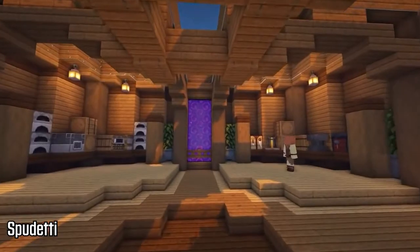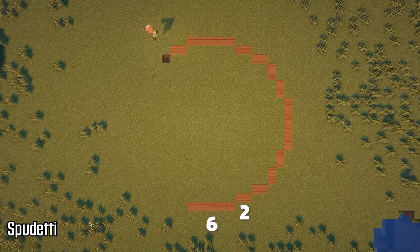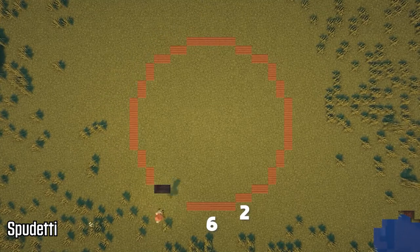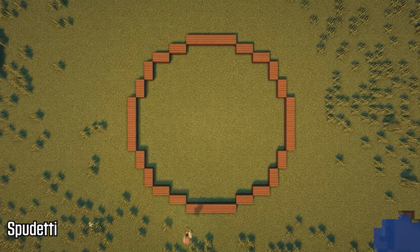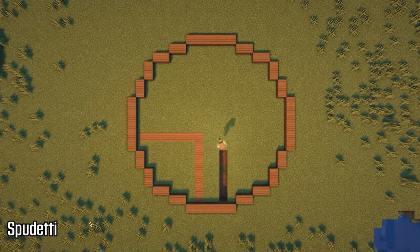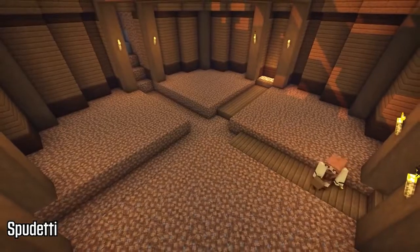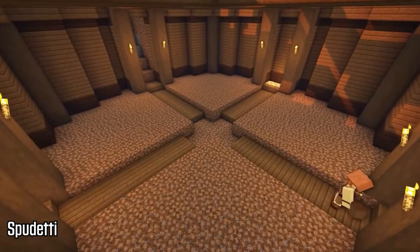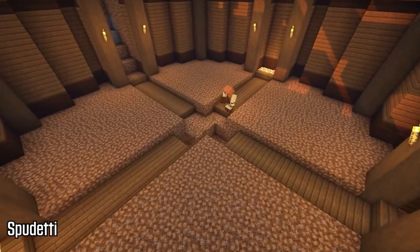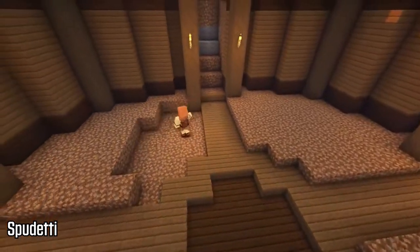Next up we have a builder named Spudetti. Spudetti has built a beautiful underground circular base — pretty much my favorite combination — and it's got a lot of detail. The tutorial video is amazing; she gives you exactly what you need and the exact layout of the design, so it's a really quality video. The design is incredible — it looked very nice on the inside with the enchantment table and everything set up, and I really like her use of the dark oak and spruce combination with stripped oak on each of the quadrants.